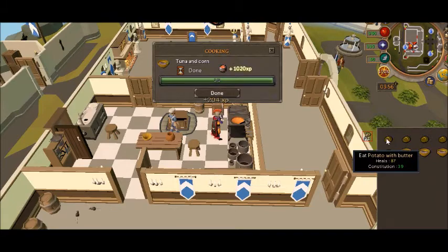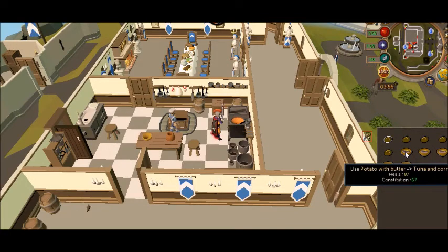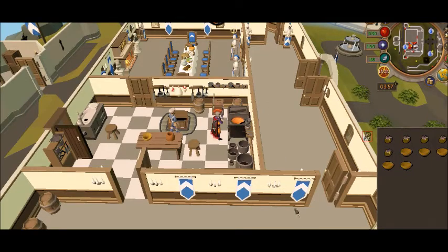Don't click it — right click and put use with the tuna and corn and hit mix, and you get 10 XP and that makes a tuna potato. Thank you for watching. Goodbye.